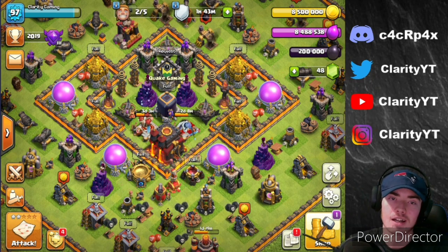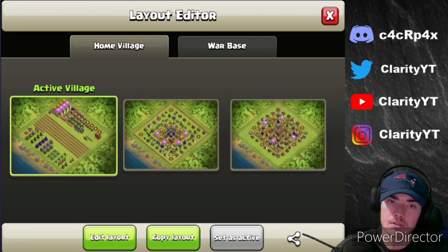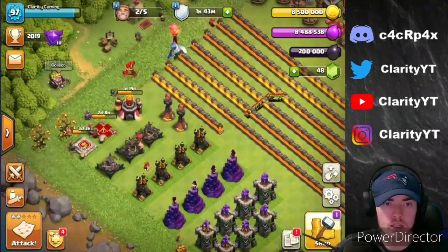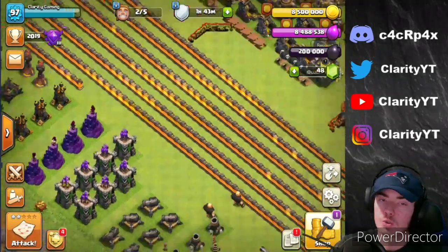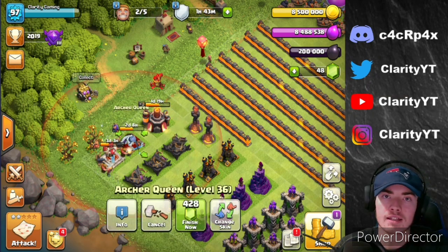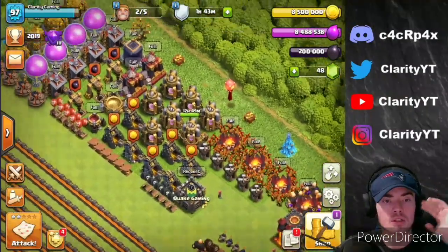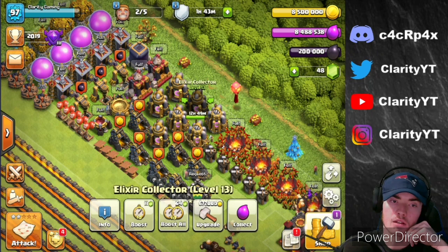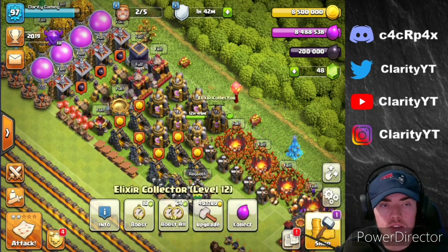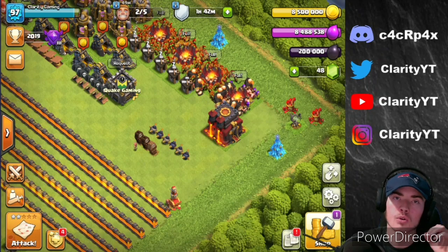If we go to our progress base here, I said in the last episode that we were focusing on traps and all our resource buildings. We're trying to max out walls, which we did, and heroes, which we're working on. We still have two days and eight hours till our next queen upgrade. Besides that, we are working on our traps and resource buildings like the dark elixir drills, gold mines, and the elixir pumps, getting all of those to max ASAP.